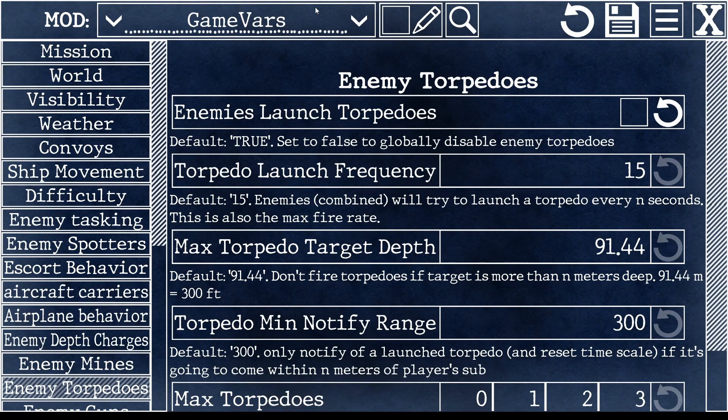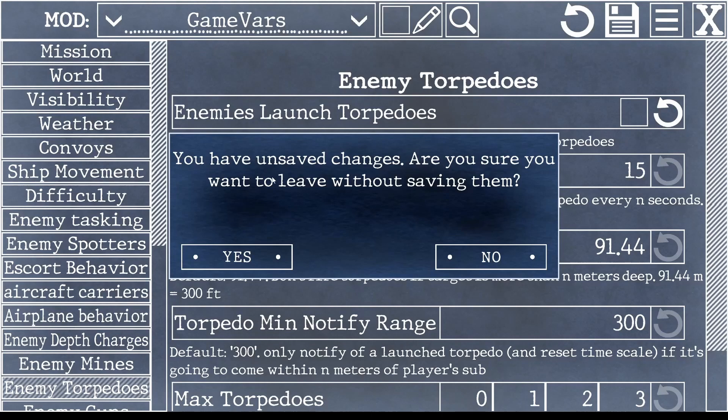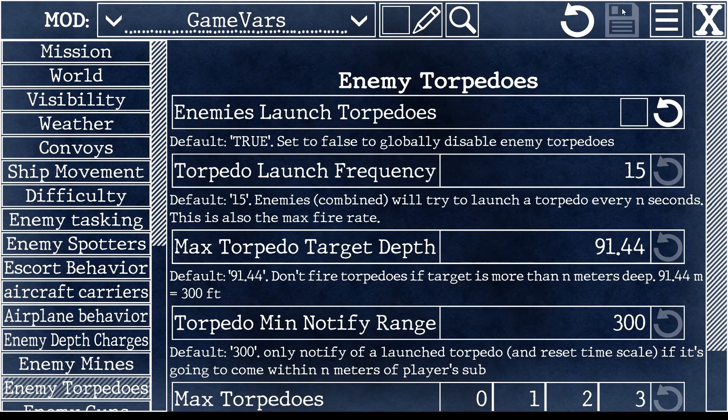After you've made some changes, remember you always have to click the save button in order to save. If you don't, when you exit, the game will ask you. If you say yes, then you'll lose your changes. Say no, and you can still save them.